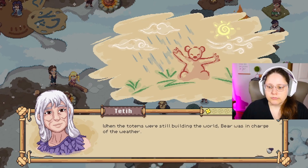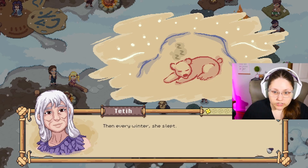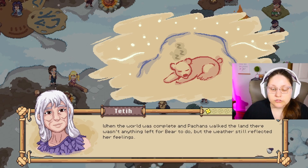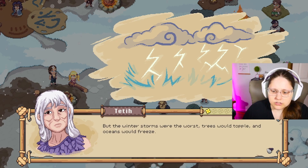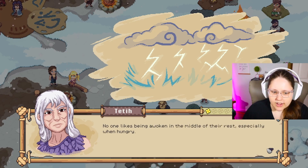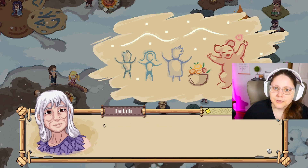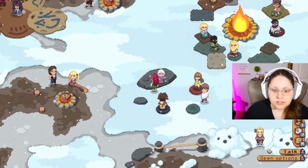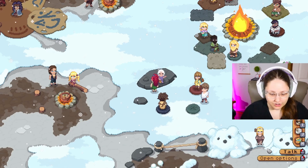When the totems were still building the world, bear was in charge of the weather. She worked day and night making sure the jungles had enough rain and the deserts got the right amount of sun. Every winter she slept. When patchants walked the land there wasn't anything left for bear to do, but the weather still reflected her feelings. The winter storms were the worst — trees would topple, oceans would freeze. After a particularly terrible storm, a few patchants made an offering to her and it worked. So they did it every year from then on. Bear got the rest she needed and the ocean never froze through again. That's why we must continue the tradition. So this is a celebration for bear — we've had one for rhino, one for monkey, and now bear is the one we're celebrating today.